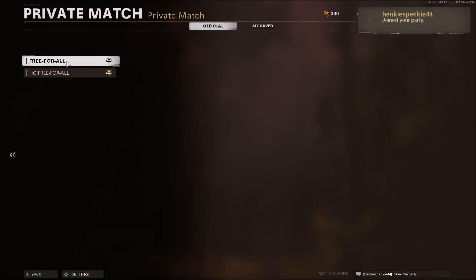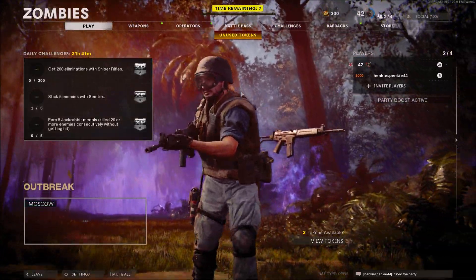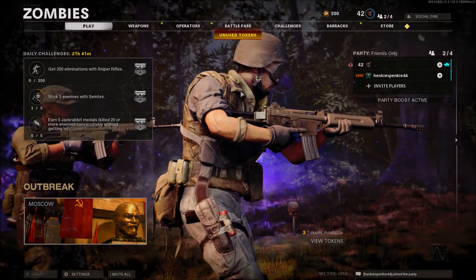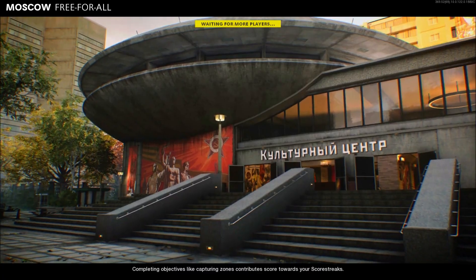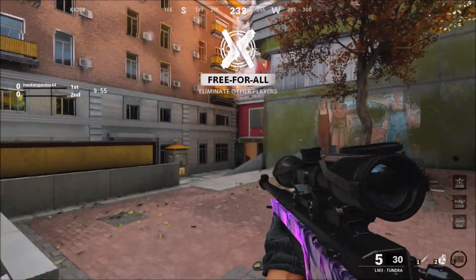Once your friend starts that up, tell him to leave the party alone. Wait until he joins you back. As you can see here, my friend joined me back. Go ahead and click on free for all and click yes to load it up. From there you'll see the map name and free for all on the bottom left of your screen, and it's going to load up a multiplayer lobby.